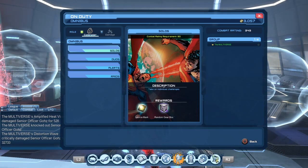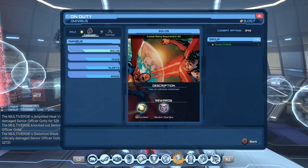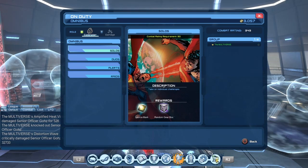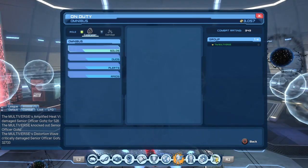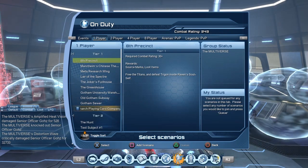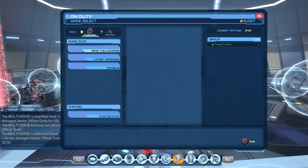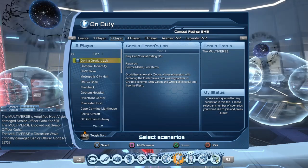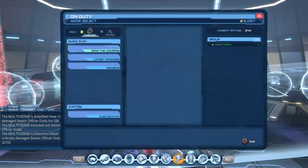The developers think this will make it faster to get into groups and easier for new players, but that remains to be seen. Right now there's a lot of confusion. For Solos especially, there's really no reason to use this menu — if you want to play a specific solo, you may as well go to Custom Play and select it. Many people are likely to continue using the old On-Duty menu instead of the new Omnibus.